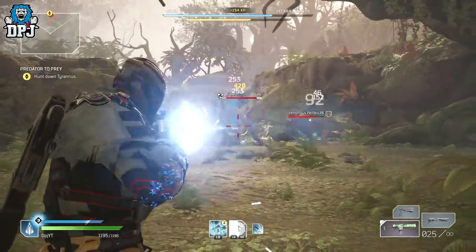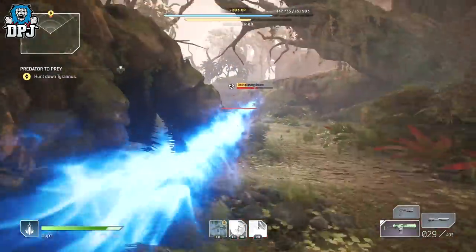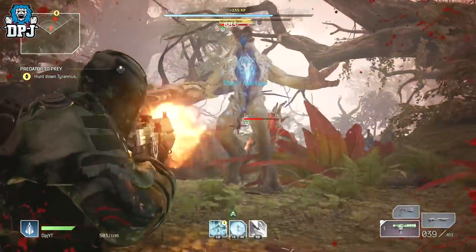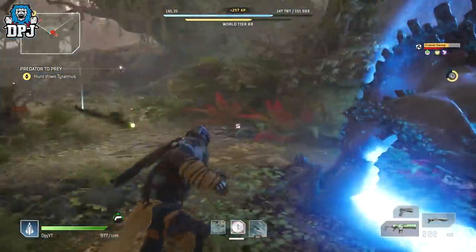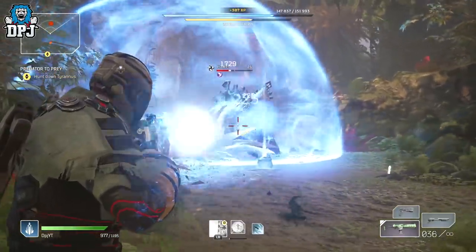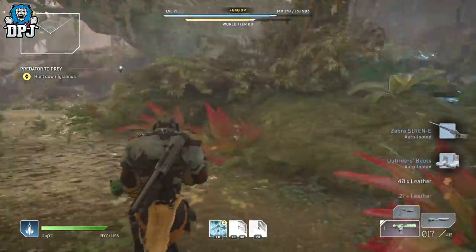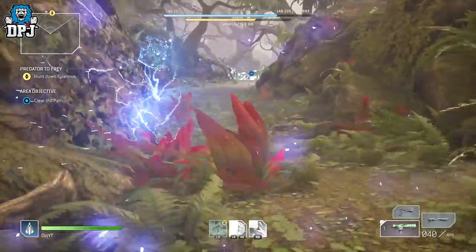Over here is the second mini-boss. You can take your time until you're used to it. The main thing you want to worry about here is the amount of ads — don't be enticed into that small area in front because you'll probably just get swamped from every angle. The mini-boss will sometimes charge at you, other times he'll stay back. If he stays back, you can head-glitch over that peak. Otherwise just take him out like this — it's not hard at all.